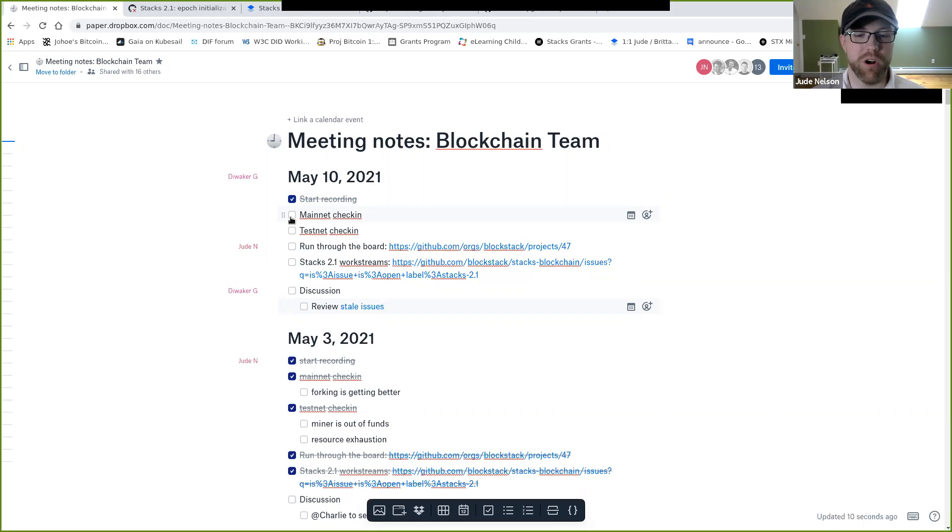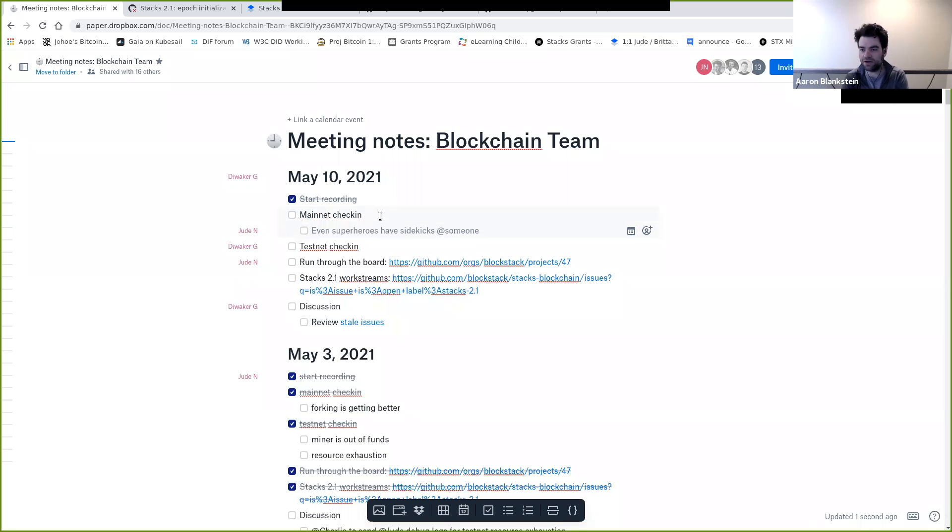The stacks per reward slot is back down to 70,000. Does anyone know why that might be? Is that just because we've had a few big pools in the cool-down phase? Yeah, I think there was some major address that entered the cool-down phase, so everyone else gets a slightly better APY.